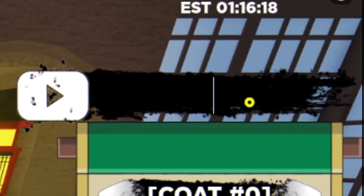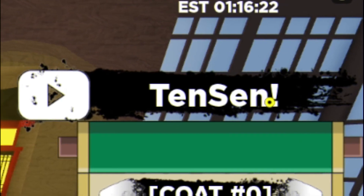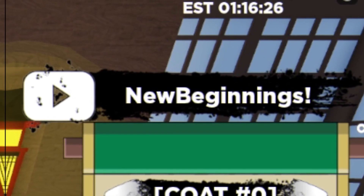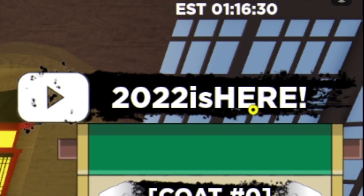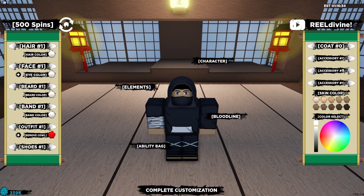Next we have the code '10 cent' — enter that one in. Then we have the code 'new beginnings' — redeem that now, though these codes may be expired, so try them out. We also have the code '2022 is here,' and finally the code 'weld button,' which gives you some RC. That's all the working codes you can redeem right now in this game.